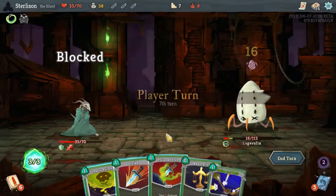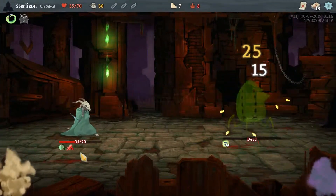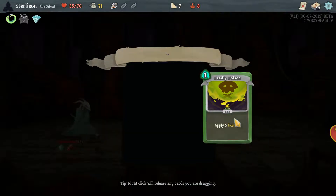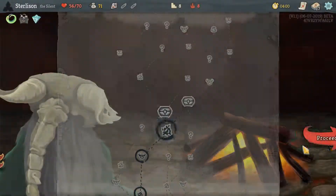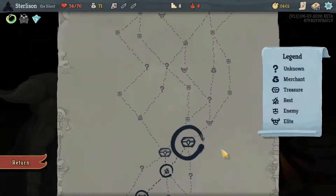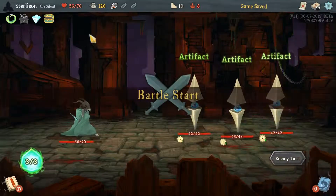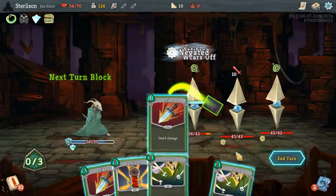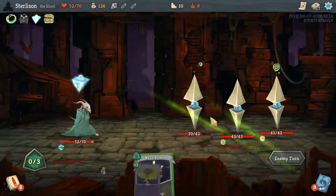This turn happens again. Centennial Puzzle kind of blows. I think we need to rest, because we're going to hit another elite here in a moment. Dagger Spray's good here.